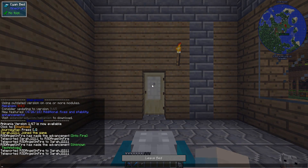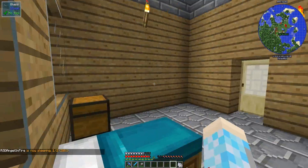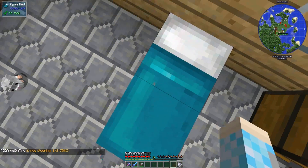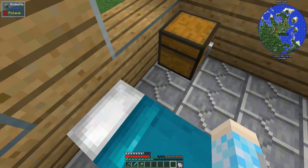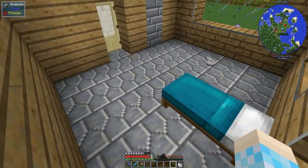So we played Raft this weekend. And we actually made beds in Raft, and you sleep on your side in Raft instead of straight up. I was so confused because I could see Haley like in front of me and I'm like, why are you on the floor above me? And she was actually beside me, in the room next to me.